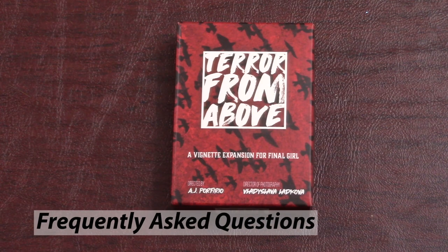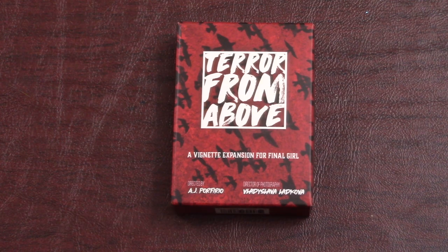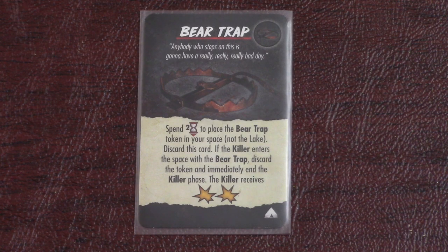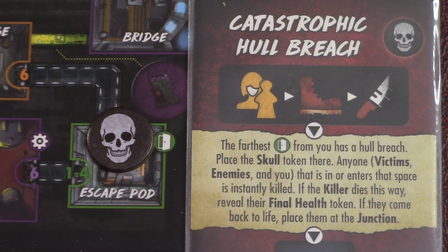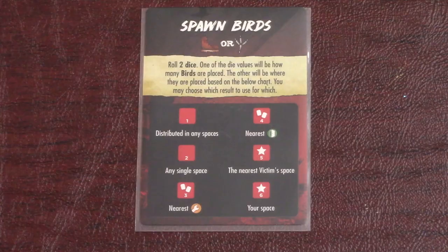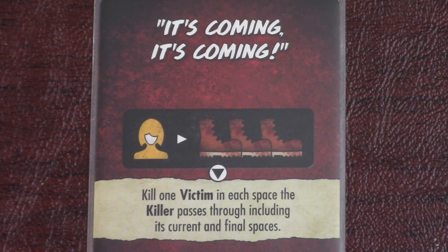Now let's go over some frequently misplayed rules and cards. First, some items might be useless against the birds, like the bear trap in Camp Happy Trails. The rules give you a choice: you can either discard these items as they come up and draw a new one, or you can accept that sometimes you might find a useless item and keep it. Similarly, some event cards don't make sense with Terror from Above, so just discard them and draw a new one. Second, if a space would perpetually kill all birds spawned there, then you ignore that space when spawning, and it's not counted as a space for losing the game when each space on the board is filled with three birds. Lastly, the birds don't move and instead spawn whenever you see a boot icon on terror cards. If you see multiple boot icons, then you'll roll to spawn birds multiple times.